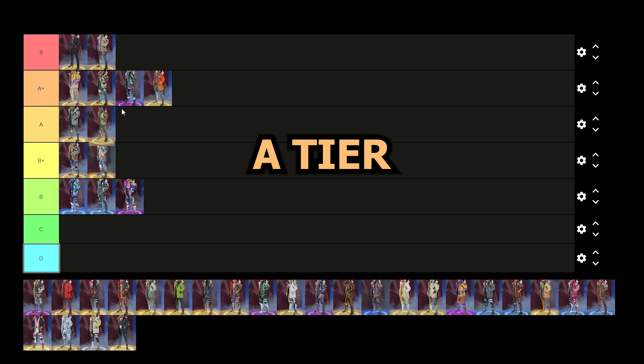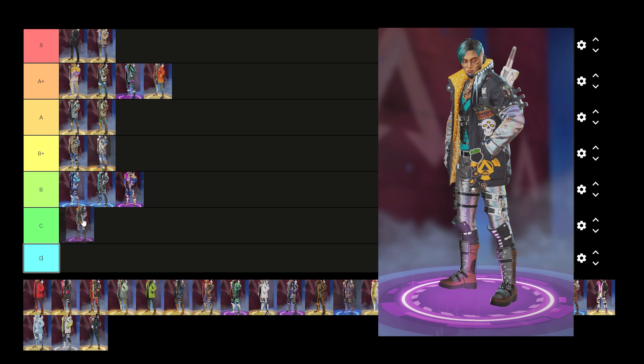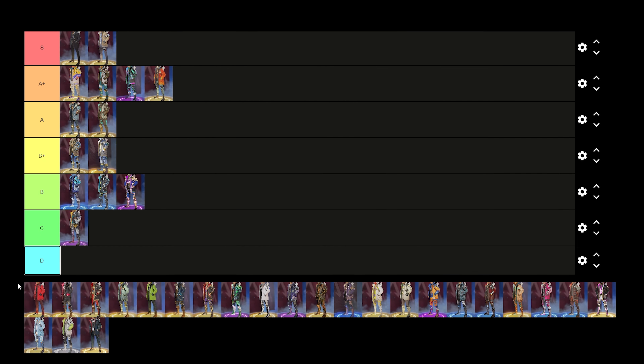So for me I'm going to drop Hollowed Spirit in the A tier. Now we're moving on to the Season 13 battle pass skin. I don't think this one's too crazy at all — like if you don't own anything else maybe put it on, but I think it's just a standard battle pass skin. This one's going in the C tier for me.